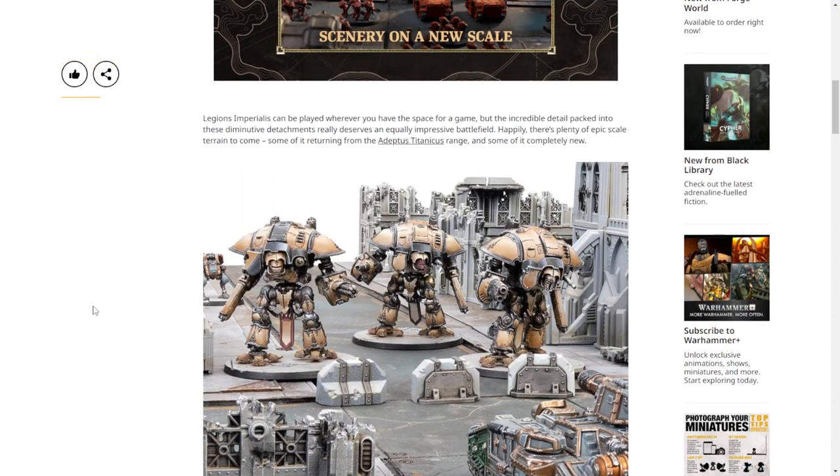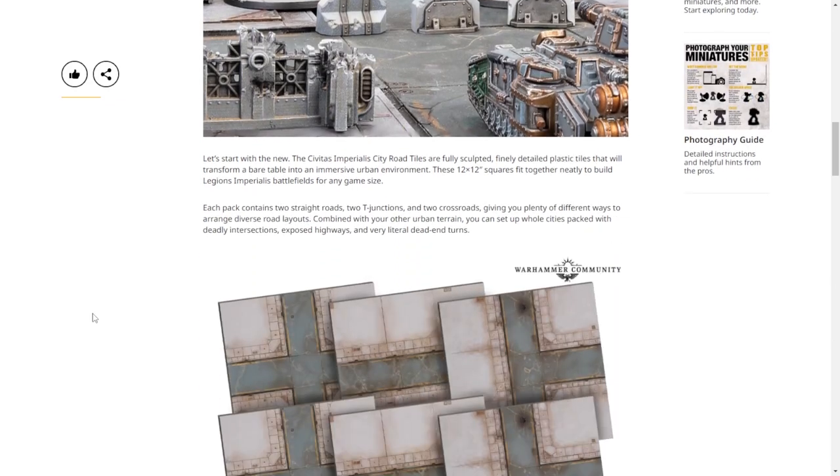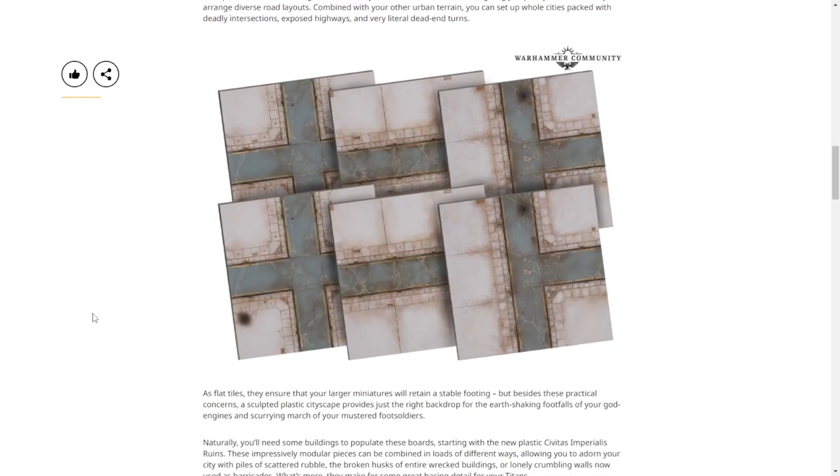First thing here they're showing us an action scene — knights and tanks and ruins. That tank is pretty detailed for the scale. They've been bragging about how much detail they can squeeze into these models; technology and all that.